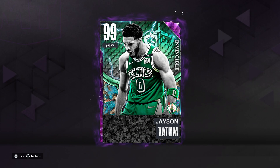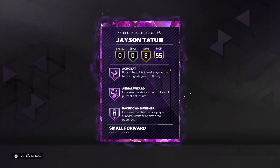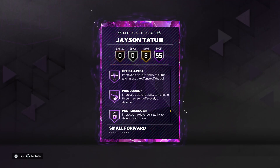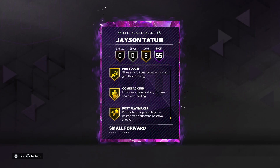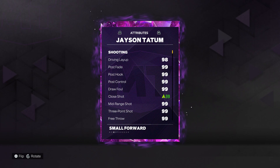We've got a 99 overall small forward Jason Tatum in a Vista Prince Celtics jersey. He's 6'8 — I thought he was 6'9, yikes. He's got 55 badges. It's not what he has, it's what he doesn't have. Assume he's got everything — what's missing? Maybe Pro Touch; Vice Grip and Brick Wall would be nice to have, not necessary, but nice.